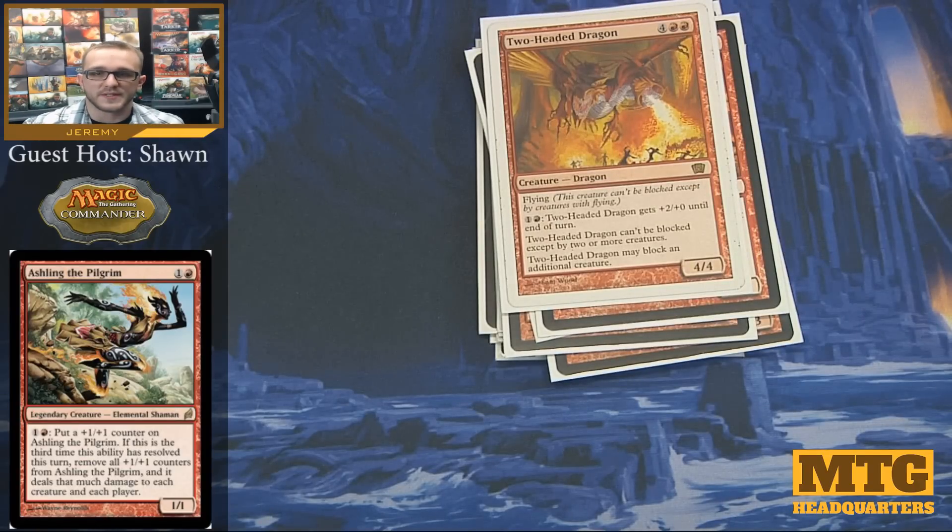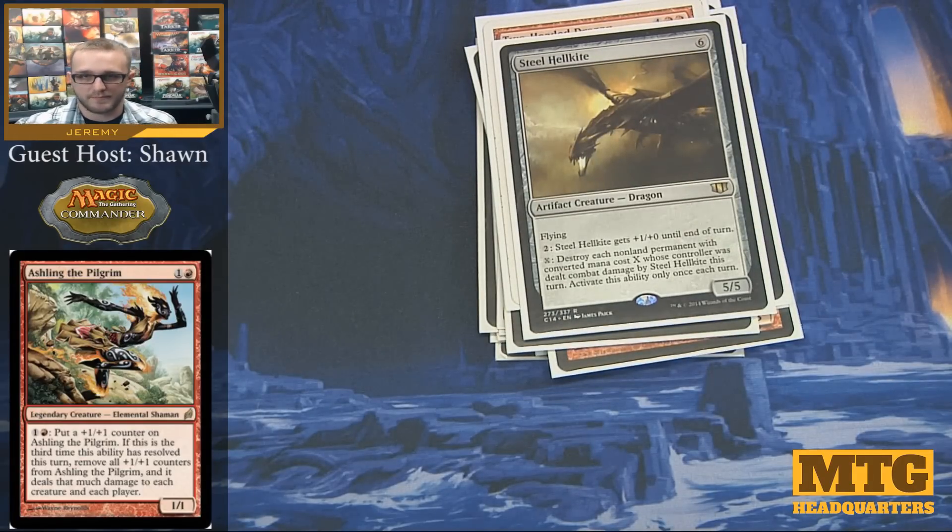Two-Headed Dragon is just another solid red creature — it has flying, it's a 4/4 for 6, and for 1 colorless and 1 red it gets +2/+0 until end of turn. It can't be blocked except by two or more creatures, and it itself can block an additional creature. Easy to help keep things from touching your life total while you're trying to kill everybody else. Steel Hellkite is just an all-around great flying creature for any deck — for X mana, you can destroy each non-land permanent with converted mana cost equal to X whose controller was dealt combat damage by Steel Hellkite this turn. You can only activate that ability once a turn, but basically if an opponent has a lot of 3-drops, they're all going to disappear quickly.